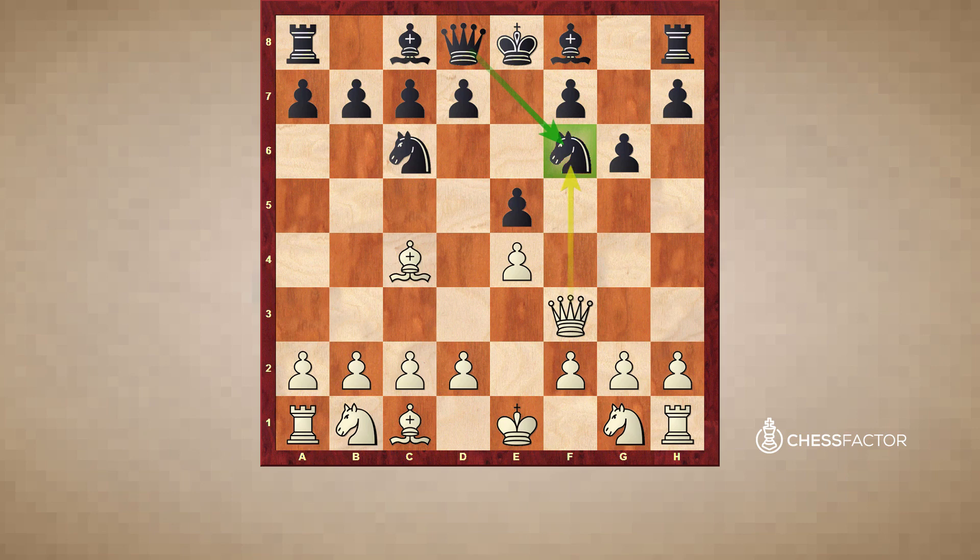As white is flailing around moving the same piece three times — this queen just going all over the place — we are simply defending against the threats of the position and improving our pieces via development as well. This is a classic case of seeing a beginner player as white versus a more experienced player as black. We defend against the obvious threats, we don't panic, and we continue our development. Meanwhile white is losing time, playing hope chess, making silly threats to no avail.